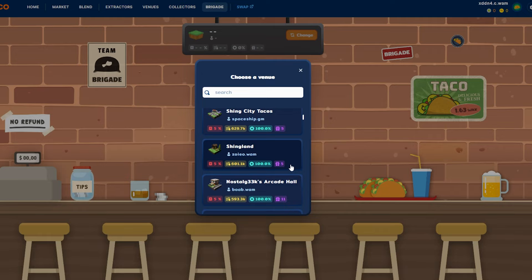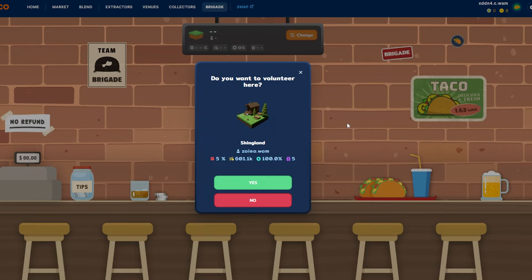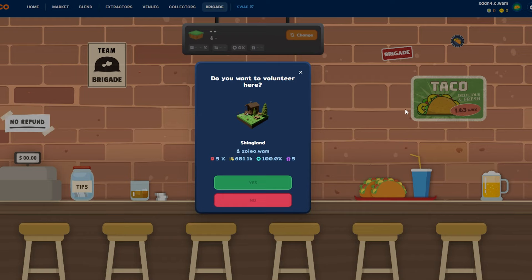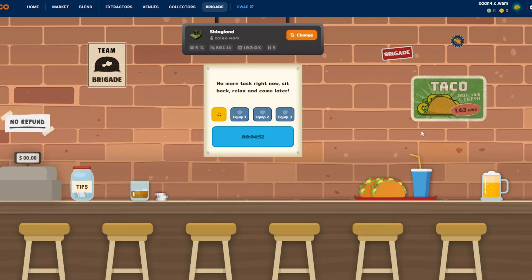To select your venue, just go ahead and click on the one you want. It's going to ask you, are you sure — are you really sure you want to do this? You hit yes or no. Once you hit yes and go ahead and play, you can't switch your venue until your timer's up, so be aware of that. Also, once you select a venue, there's a five-minute cooldown period before you can actually play the game itself.